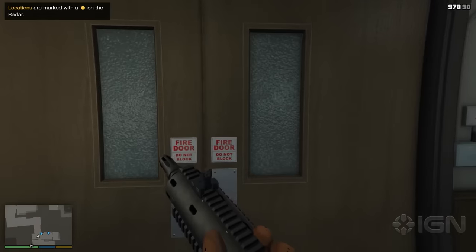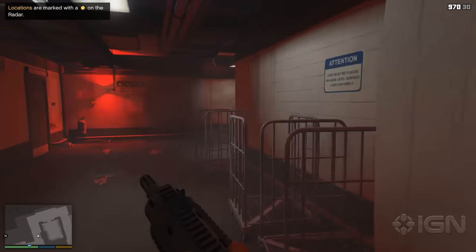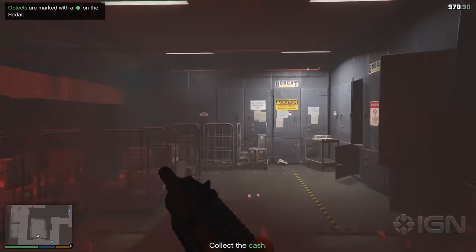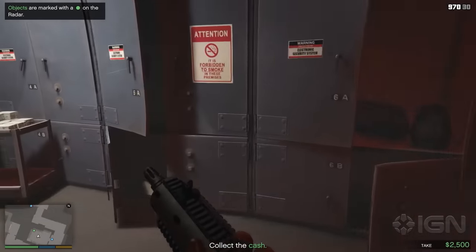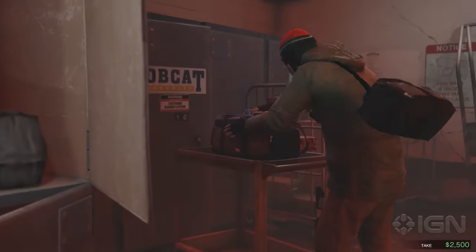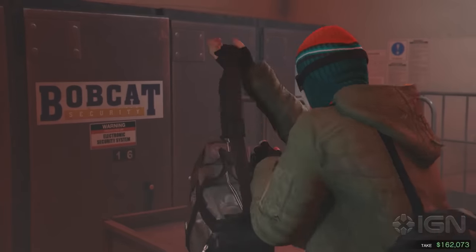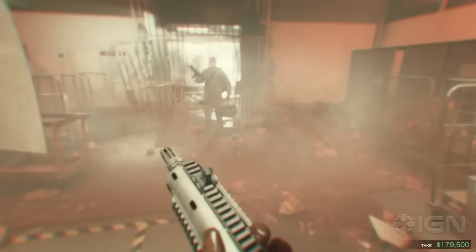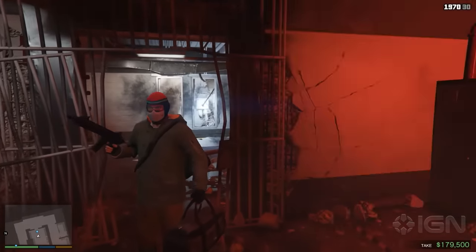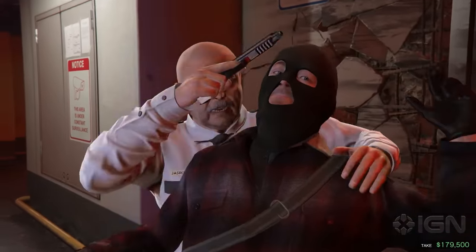This brings back memories. It's really interesting seeing it in first person. One of the big things is there are a lot of new animations in this next gen version. You can do pretty much anything you could do in GTA 5 in first person — whether you're driving, shooting, walking, punching, rolling, or flying. And at any moment you can just hit the button and go back to third person.